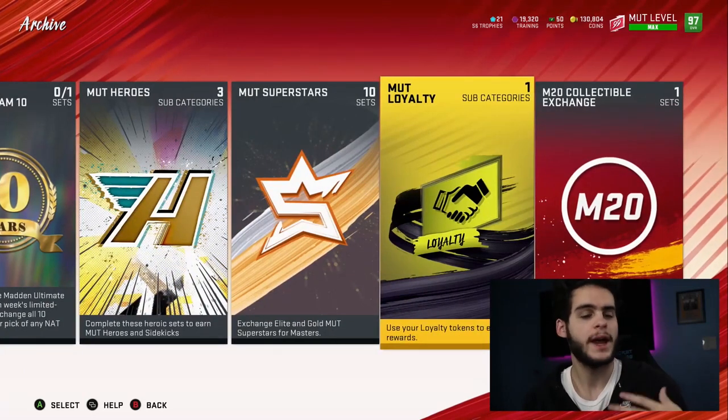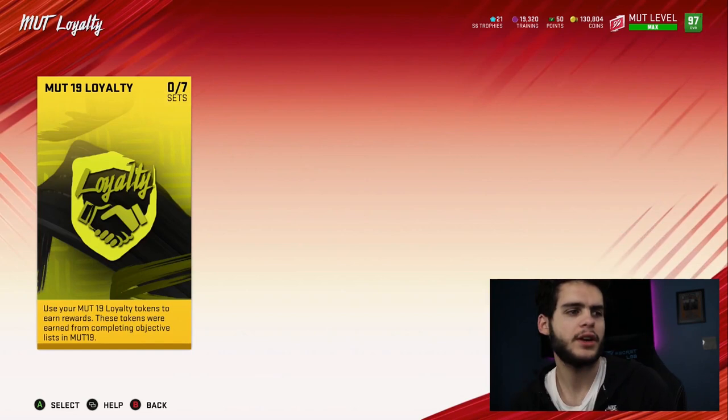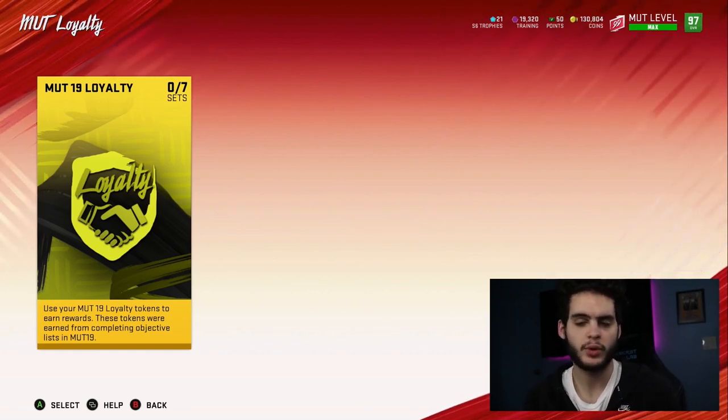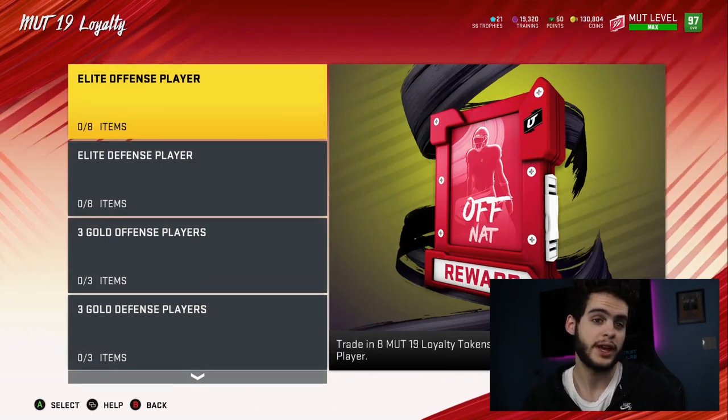So you go over to Mutt Loyalty — when Madden 20 dropped on day one, there were these Mutt Loyalty sets. And it said: use your Madden 19 Loyalty Tokens during these rewards. Everyone always asks where do I get Mutt Loyalty Tokens. Pretty simply, at the end of every Madden year they do a Loyalty Program — make sure you're getting it done. You're going to need coins for this more than likely, because at the end of these Maddens you're going to need coins for a lot. This stuff's going to be a little expensive.